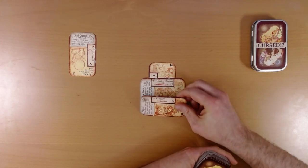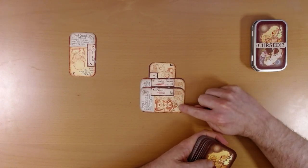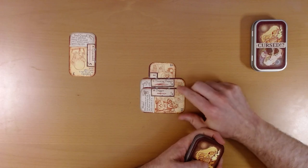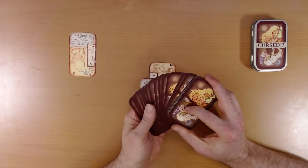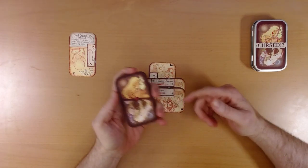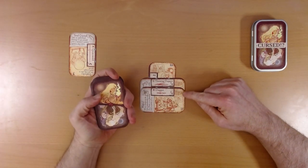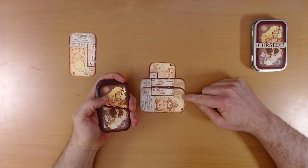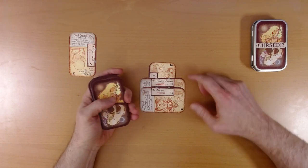Our second weapon is another dagger. Six would put us over and cause damage to us — we would discard this dagger. This deck is effectively our health. We need to defeat seven monsters before we run out of cards. So we have seven. That's not bad. We could push our luck and draw another card. I think we'll take it.